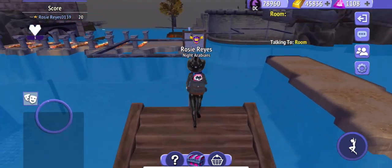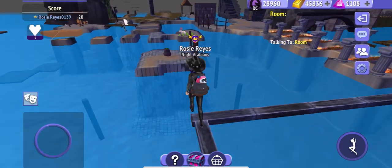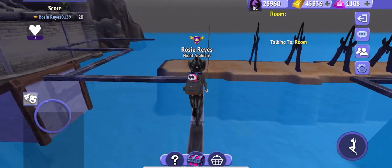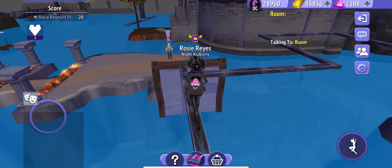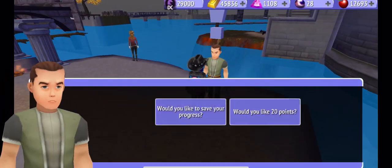The water is basically like you die if you fall in, so we're going to try not to die on the water. Most people think this part is impossible because it's so small, but it really isn't that hard. You can just run across it and not worry.